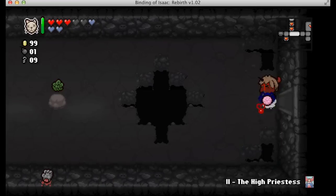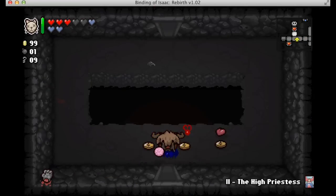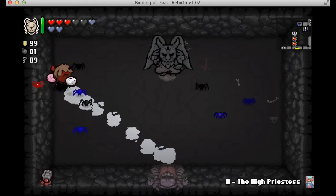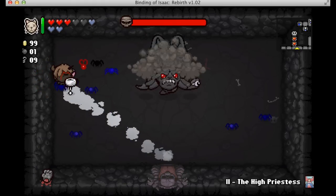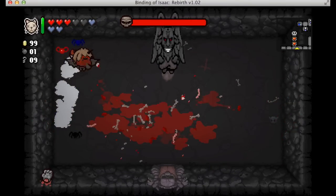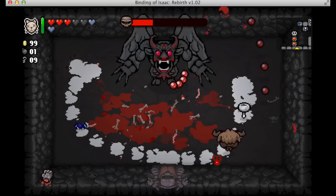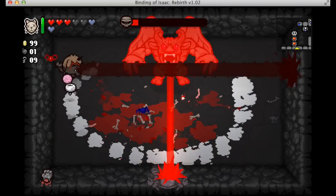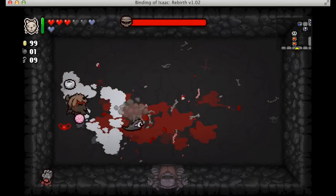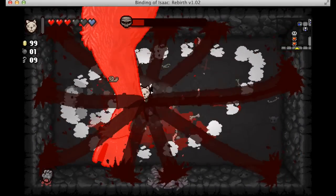I think it's a lot more challenging because, for example, pills are no longer just six pills — whereas it used to be only six every time you started a new game. Now I can't even keep count; I think it's over ten per game. There are lots more items, so the chances of getting a good run is much more difficult. Unless you have the D6, which I haven't unlocked yet, the chances of getting a good combination of stuff is just really difficult — which is why I play as Azazel.